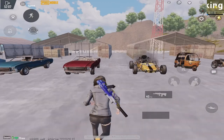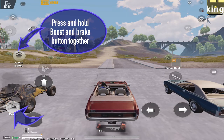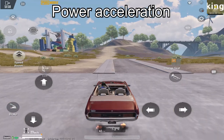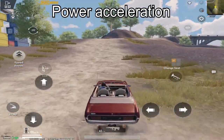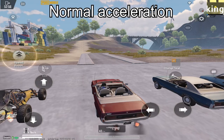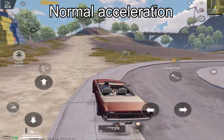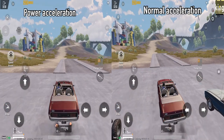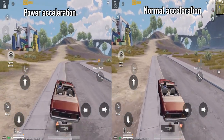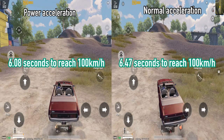Tip number 5: Power Acceleration. You can slightly increase the acceleration of a car by pressing the boost and brake buttons together just before moving forward. Watch the difference between normal acceleration and power acceleration. It is usually helpful when you are waiting for your friend to get inside the vehicle, and when you have to flee away from enemies or the blue zone. But there is a drawback: you are burning fuel in the rest condition of the vehicle. So it might not be practical when you don't have enough fuel. Apply it according to the situation.